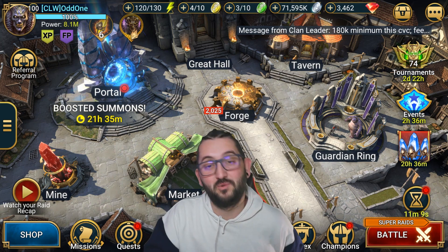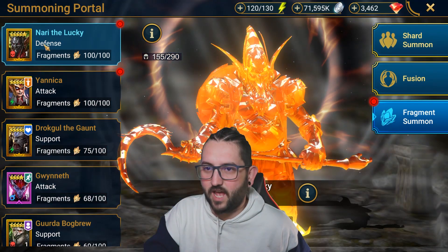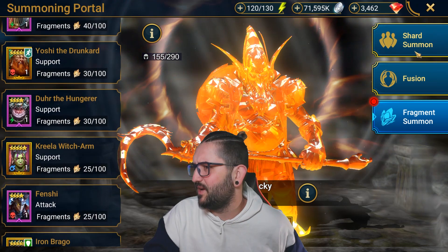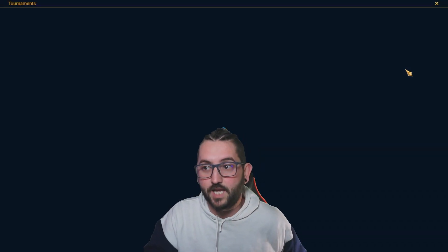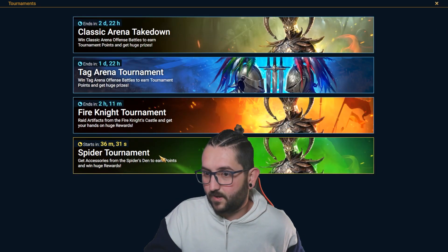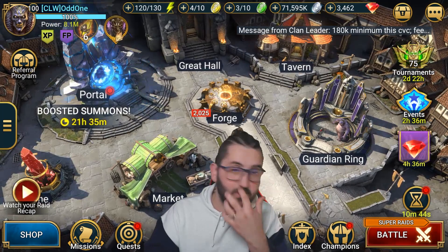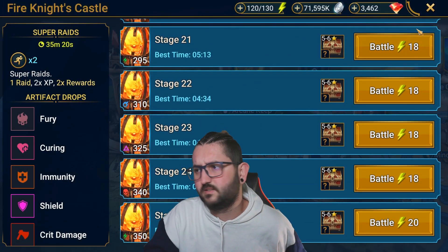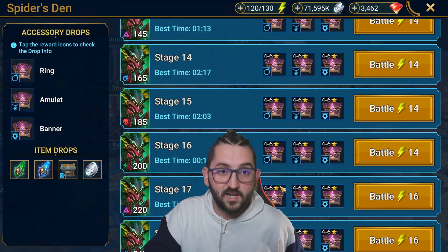Hey guys, this is Odd1Gaming and this is going to be a Raid Shadow Legends video. We have the fusion going on for Gaius — the Bomb Jam — anyway, we have the fusion going on and one of the next tournaments popping today is the Spider tournament. Since it starts in about 36 minutes, I thought some people would like to see the team I'm using for Spider 25.